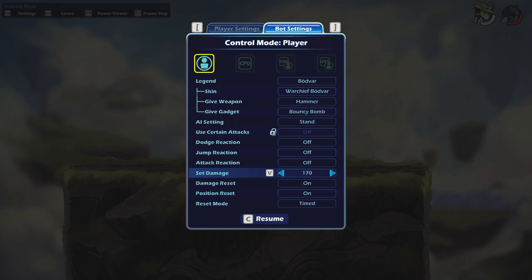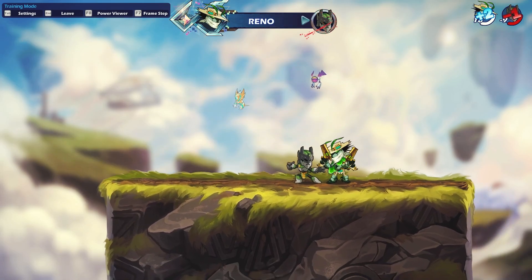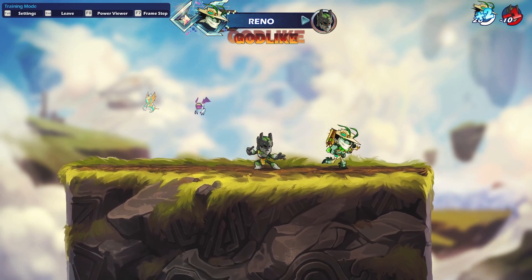At higher damages, down air side air is a lot easier, because now you can simply down air and then do a jump side air immediately as a true combo that kills.